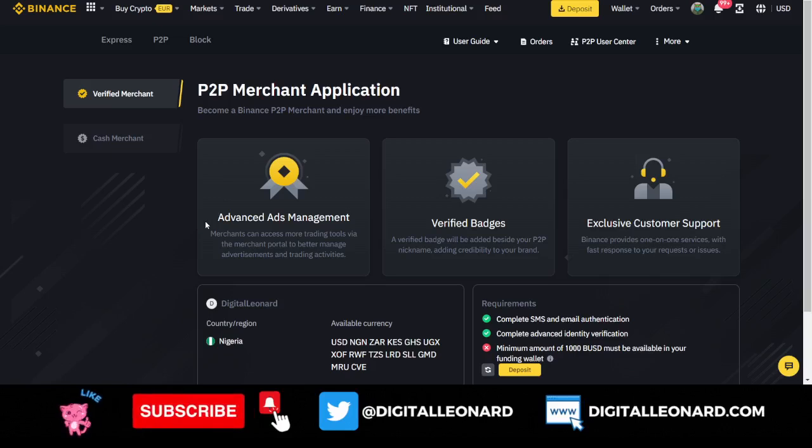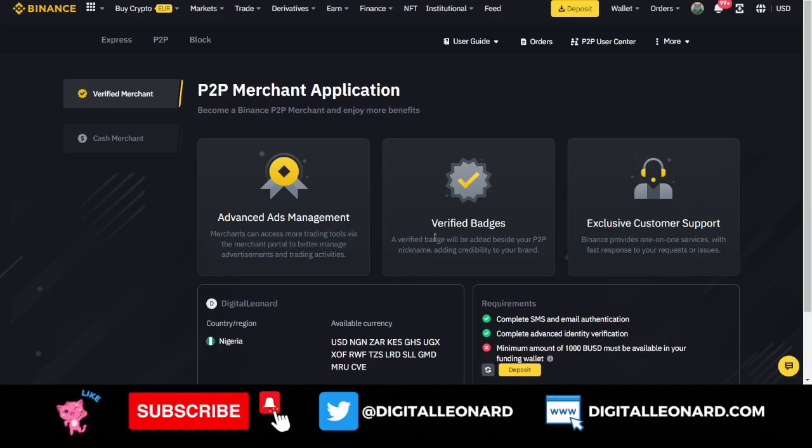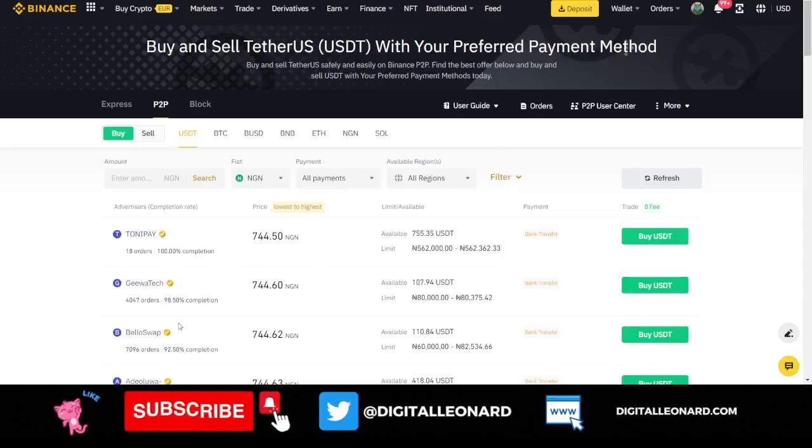You can also add your payment methods where you'll be getting paid. Then just click on the yellow button that says 'Become a Merchant.' Once you click on it, it opens a new page where you will apply. The benefit of becoming a merchant on the Binance P2P marketplace: number one, you get access to advanced ads management — as a merchant you can access more trading tools via the merchant portal to better manage your advertisements and trading activities.